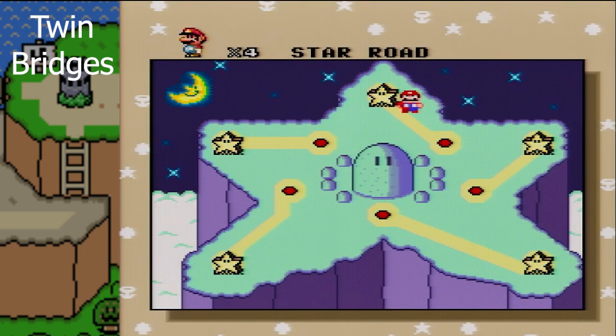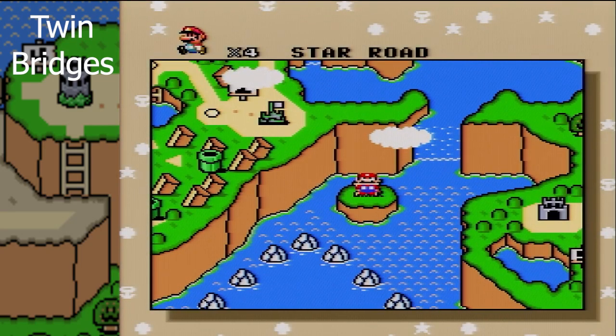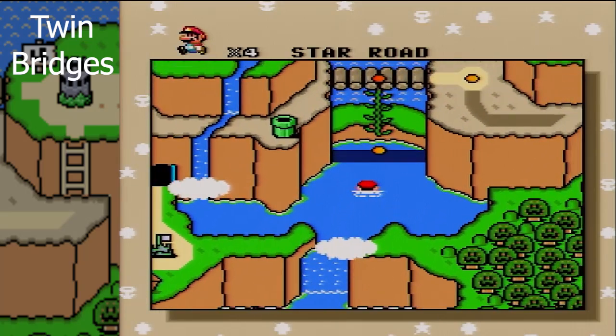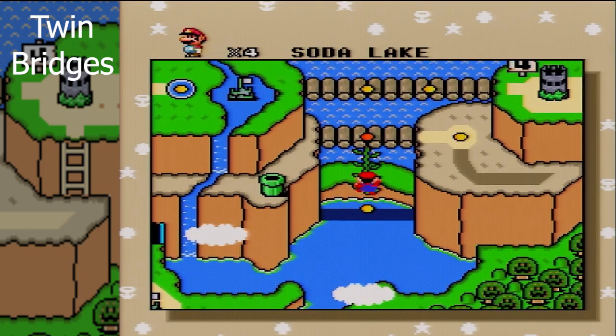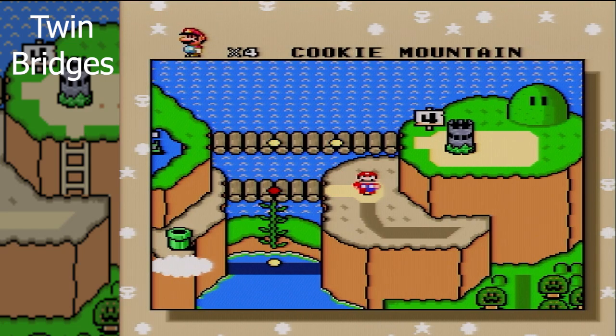This is the third Star Road entrance, so we got Star World 3. Not really gonna do anything with this yet, but we already have one of the Star Worlds unlocked, so it's not that big of a deal. Now we can move on to Cookie Mountain.